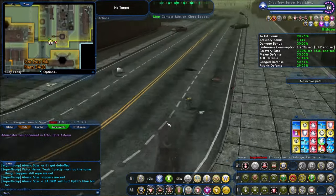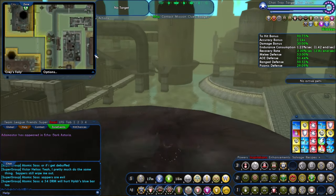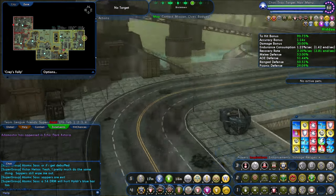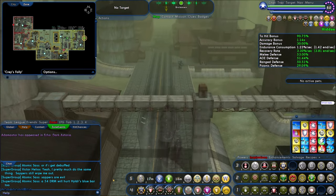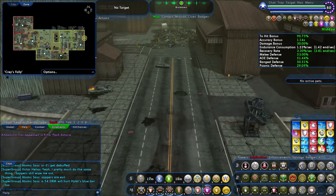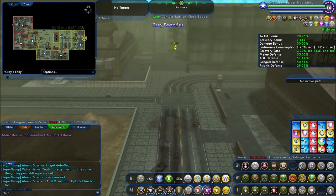Before we go on to show you where to find the Lost Bosses for the Finder badge in Perez Park, I'm going to read off all the different locations for each of those plaques we just talked about, as well as the badges. I'm going to get over here first — I don't want to be standing next to some mob while I'm trying to talk to you guys.